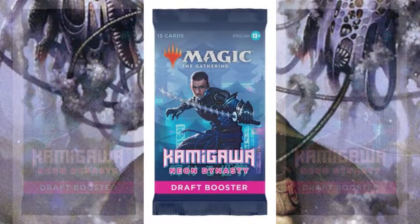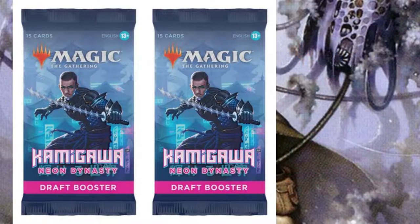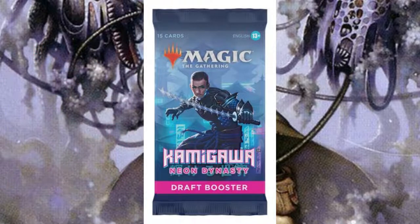Draft, which is probably the most common, is where you get three packs. Open one up, take a card, pass it to the left, and repeat until all those cards are gone. Then crack the next pack, go to the right, and then back to the left for the third pack.